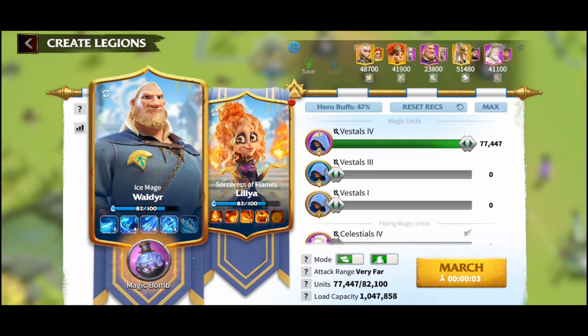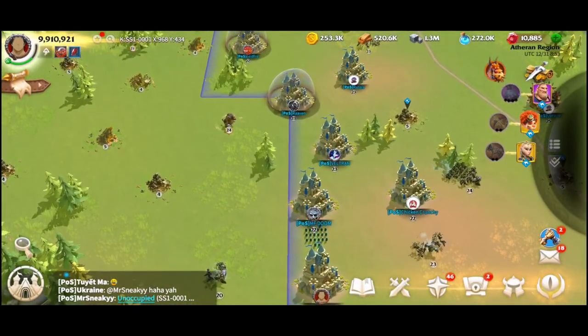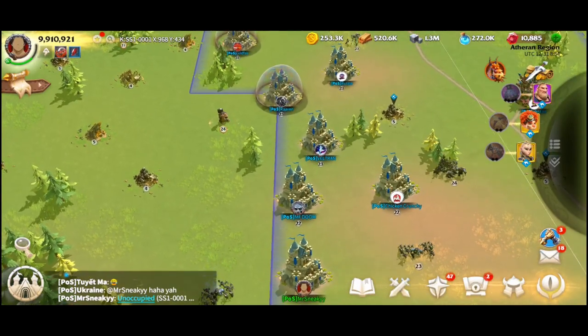The first tip I'm going to show straight away is setting troops. When you set your marches up — primary and secondary — you can save them on the top bar by hitting the little green arrow. By doing that it just makes things a lot quicker.